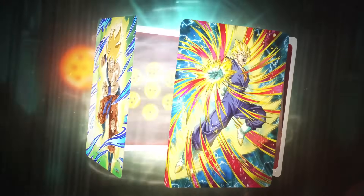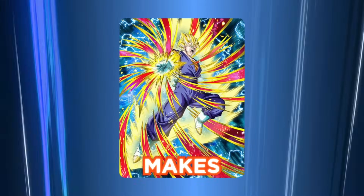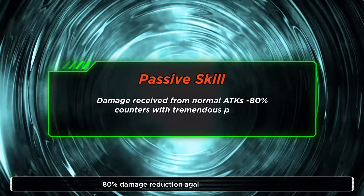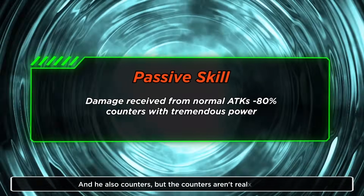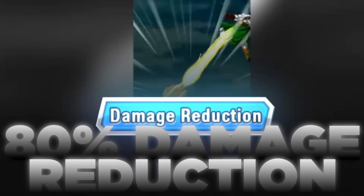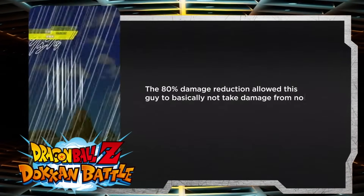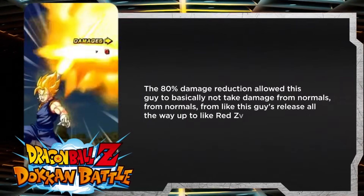Moving on to number nine — coming in at number nine, we have AGL Super Vegito. AGL Super Vegito makes this list because he has a whopping 80% damage reduction against normal attacks and he also counters, but the counters aren't really the main important part as he doesn't really do that much damage. What's important is the 80% damage reduction, which allowed this guy to basically not take damage from normals from his release all the way up to like Red Zone.